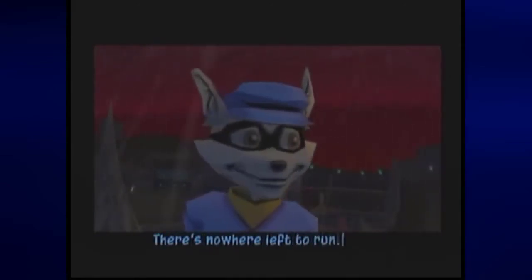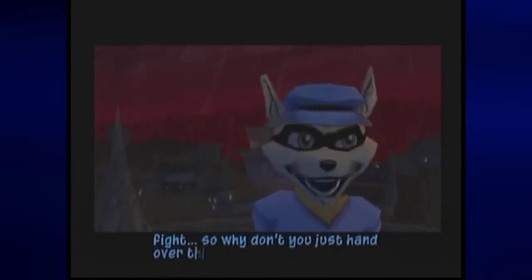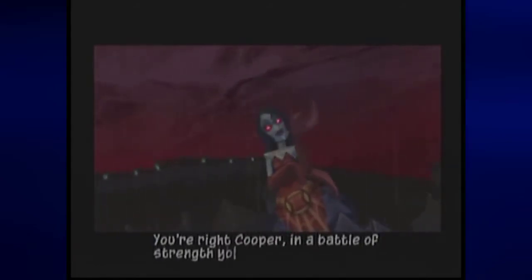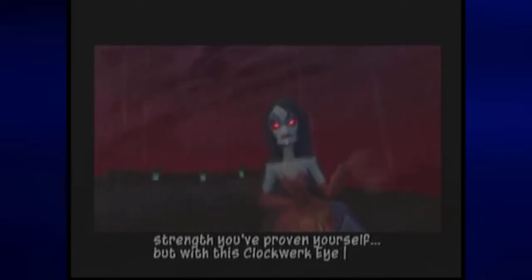Do what you can, Sly. We'll all hook up at the rendezvous for extraction. There's nowhere left to run. We both know I can beat you in a fight. So why don't you just hand over the eye? You're right, Cooper. In a battle of strength, you've proven yourself. But with this clockwork, I can battle in your mind.